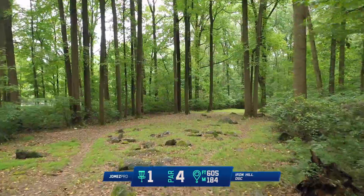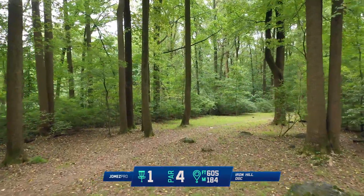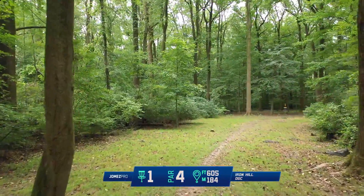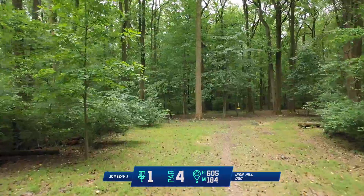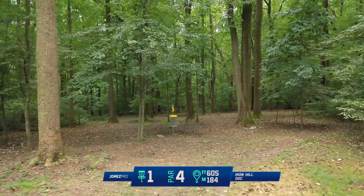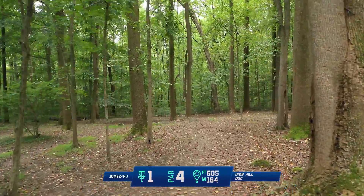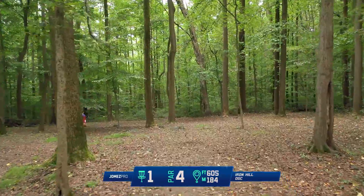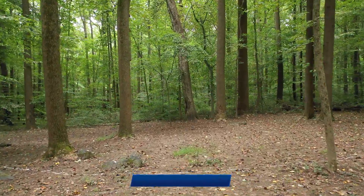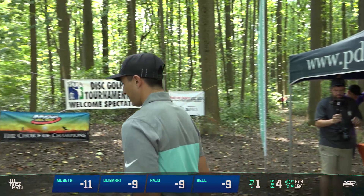Hole one is a par 4, 605 foot anhyzer or a sidearm tee shot that you'd like to get about 380 to 400 feet off the tee, which would set up a pretty straight approach through a tight gap that gets down here past this short pin, downhill pretty much all the way on the second shot. It's a fun starting hole. Really tight rough left, really tight rough right. Middle is the key, and if not, you're gonna be scrambling — that's the name of the game on this course. From Huntington Beach, California, Paul McBeth.